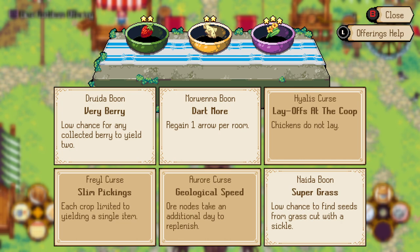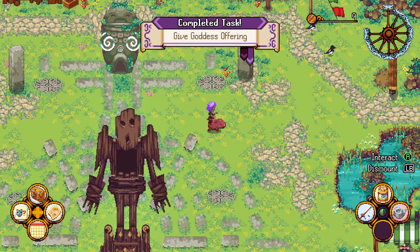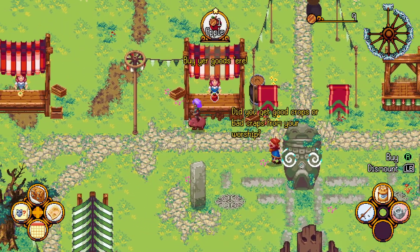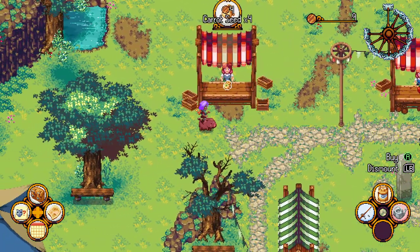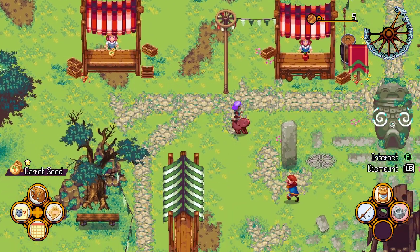Our boon 'Very Berry' means we'll get extra berries possibly, but only one item yield, and our chickens are not going to lay any eggs this week. Low chance to find seeds from grass cut with the sickle. We're not doing much farming at the moment. We can buy an apple and carrot seeds — we have four money. Let's buy carrot seeds.